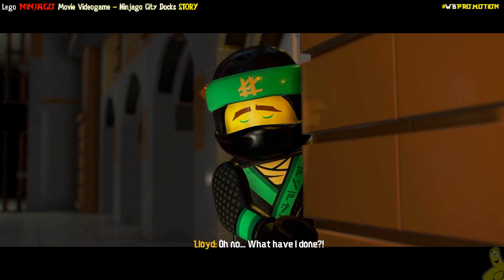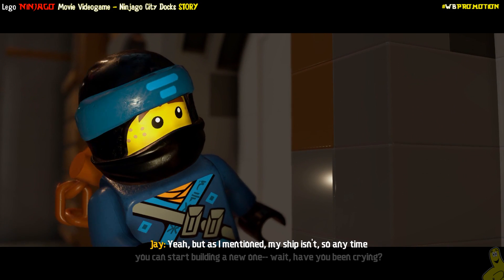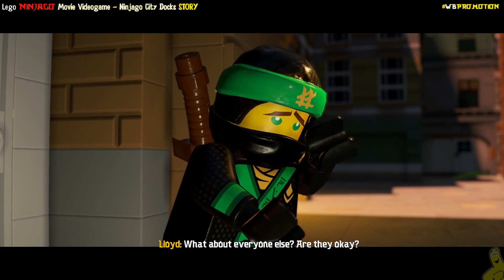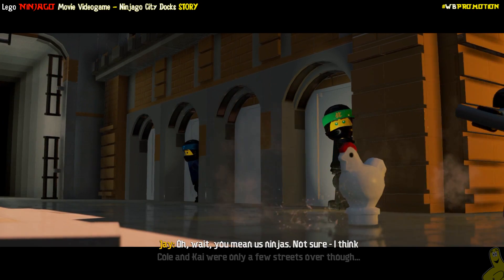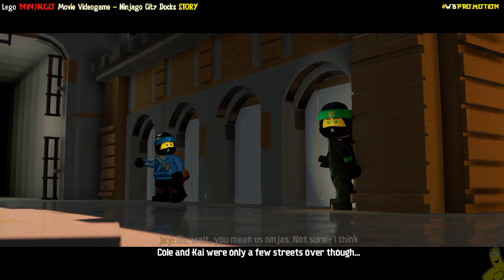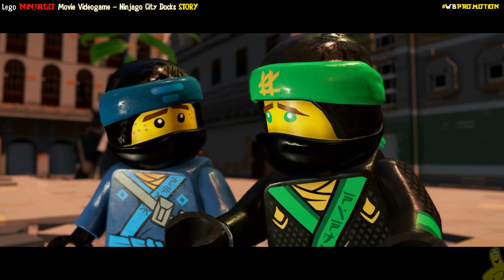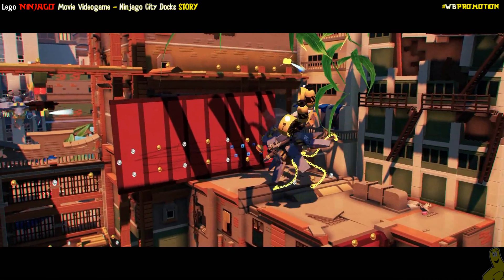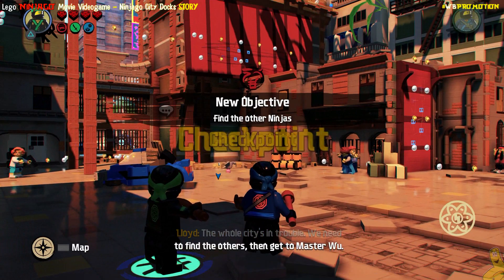Oh no, what have I done? No idea, but you should see what that monster did to my ship. You're okay? Yeah, but as I mentioned my ship isn't, so anytime you can start building a new one. Wait, have you been crying? What about everyone else — are they okay? I don't know, that's a lot of people and personally I only know about 50. Oh wait, you mean us ninjas? Not sure. I think Cole and Kai were only a few streets over though. Now let's move. Seriously, were you crying? The whole city's in trouble — we need to find the others and get to Master Wu.